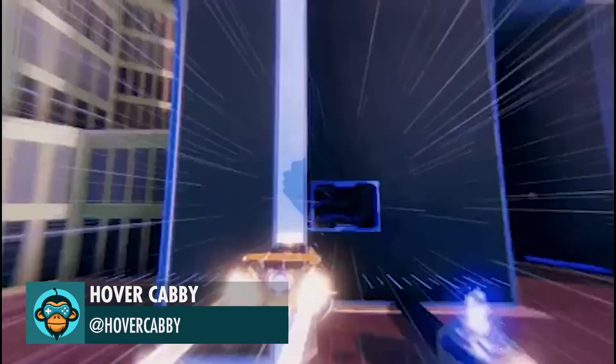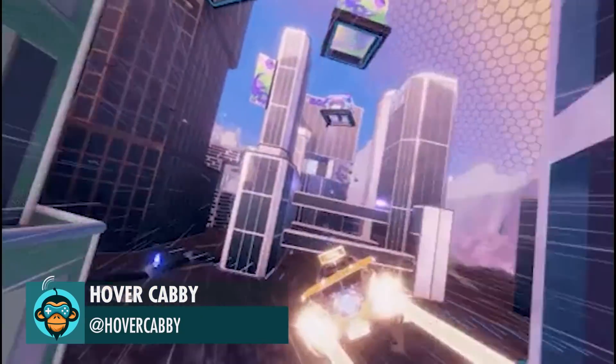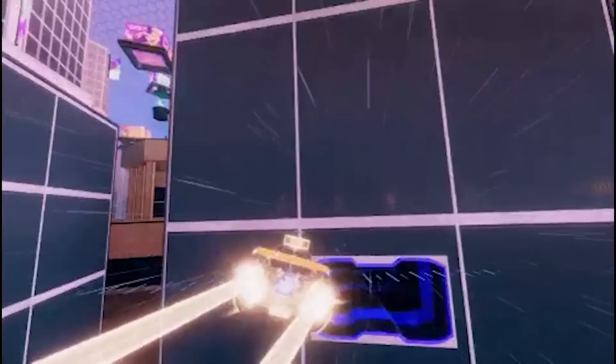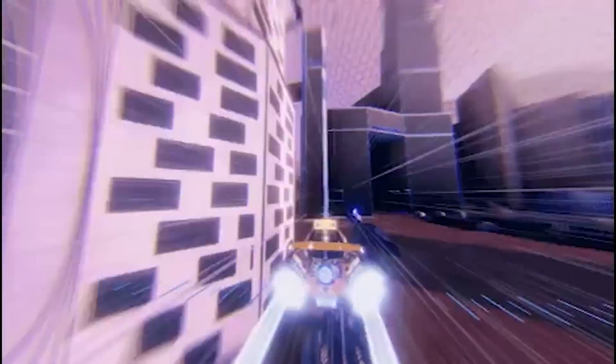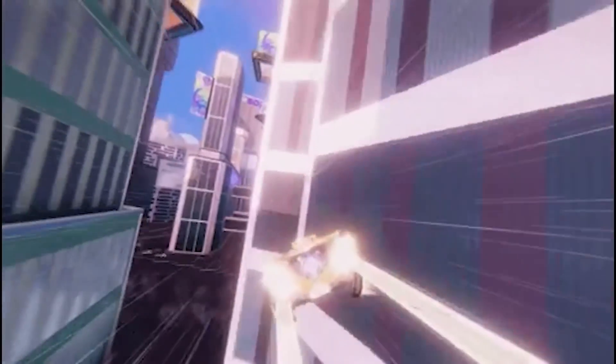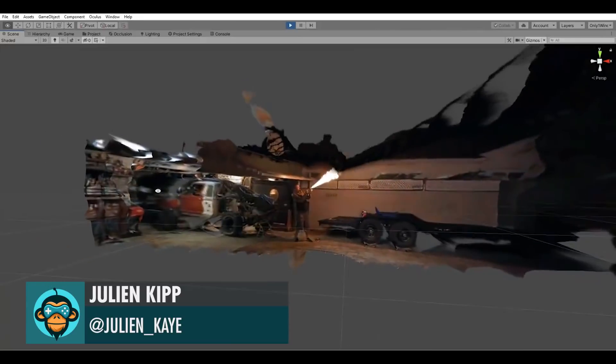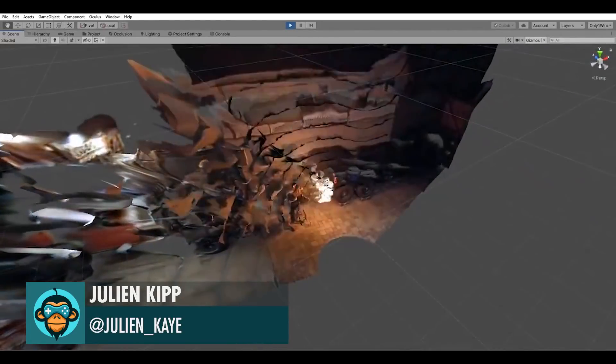Hiperlanes lets you go through buildings and also gives you a speed boost by Hovercabi. Behind the scenes to see how the layered mesh representation makes up the resulting image by Julian.